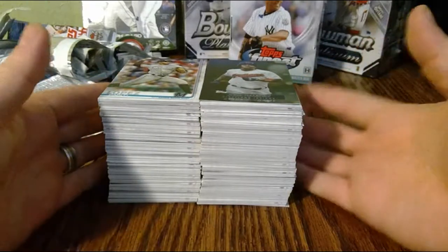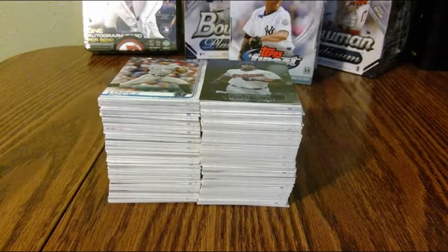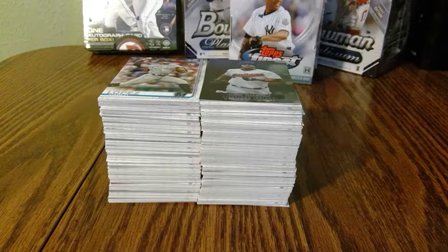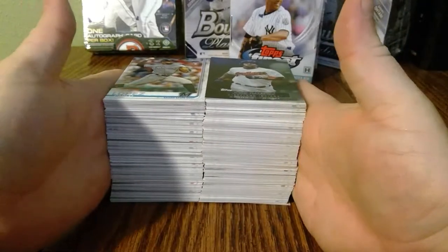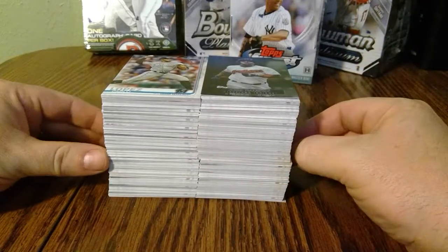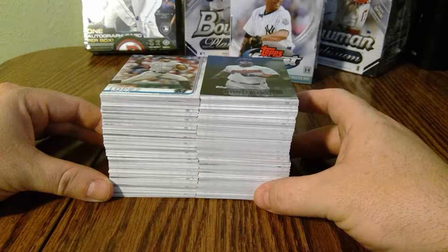If anybody knows anybody building Series 1 sets — Series 1 booster boxes are worthless. Somebody sees 70 bucks hanging around, send it my way because I just wasted it. One home run Trout card, a home run Matt Carpenter card, and a home run Andujar — and I don't even know if Andujar is coming back this year. What a bummer.